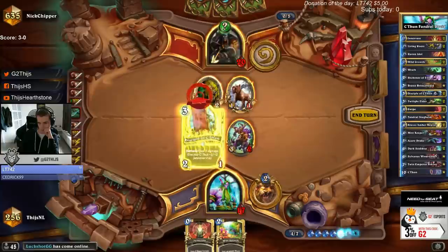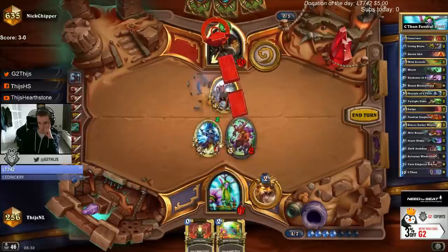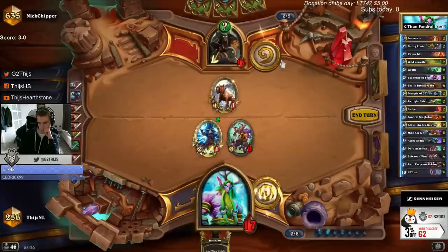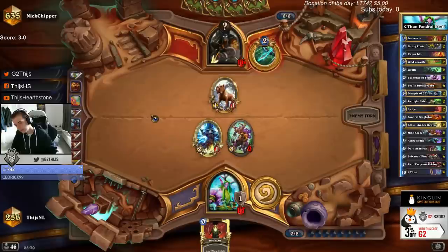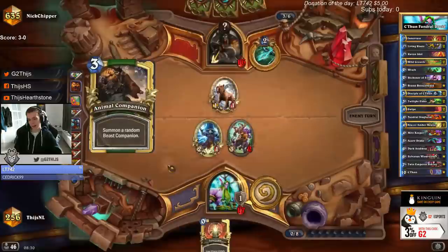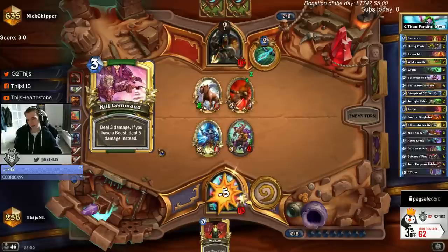That's a good draw. I cannot proc snakes — I need to draw a swipe first. What is our Khatun now? It's an 11-11. Getting there, but it's important that it gets above 10 HP — 10 attack. That's already just really important.